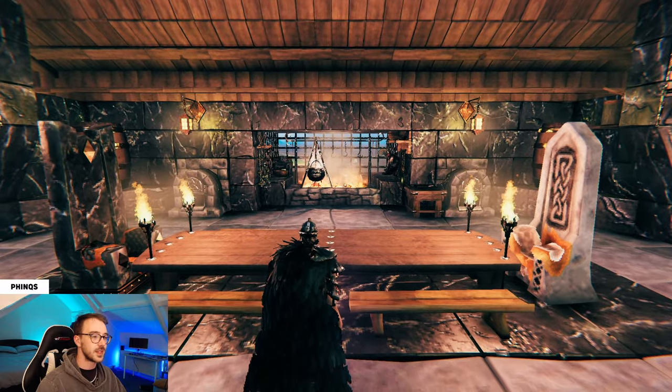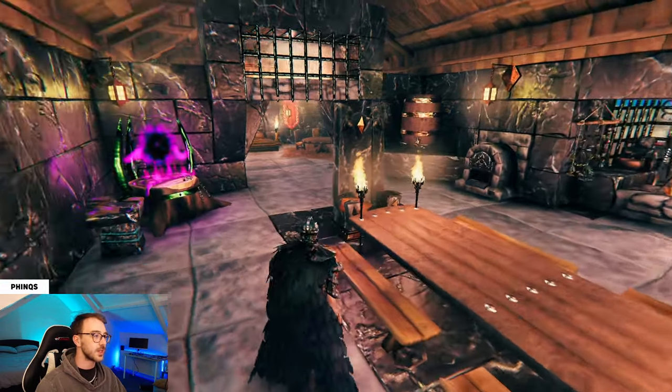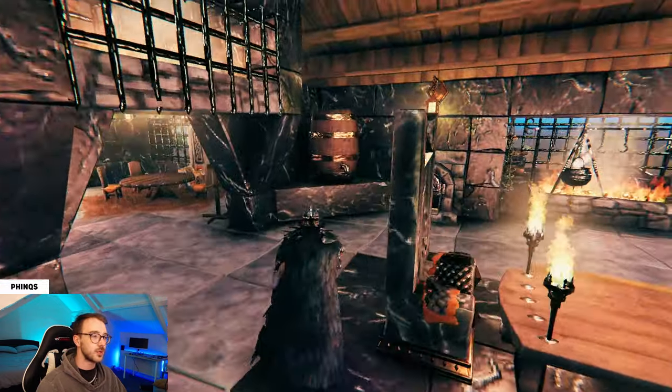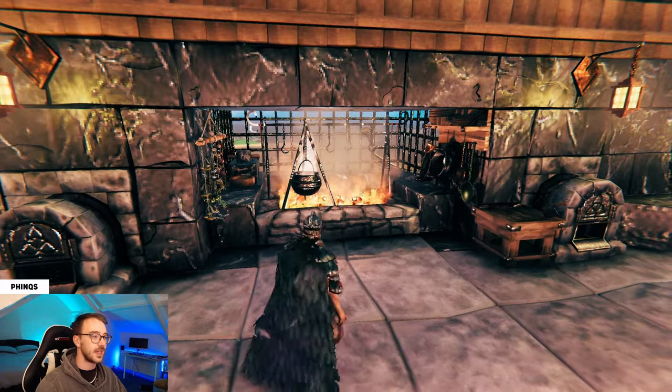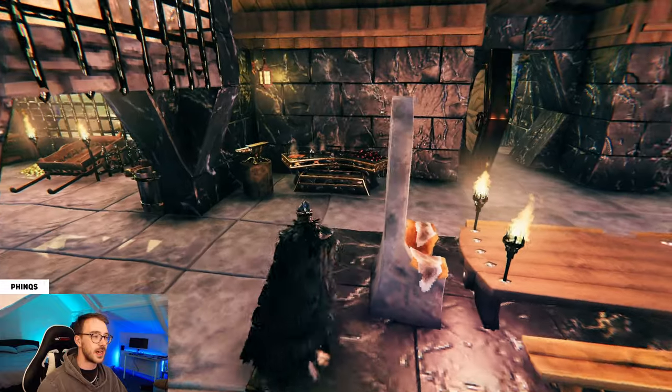you can see we have this crafting room with the room on the left-hand side and the right-hand side of the build. Going clockwise around this room, we have the gulder table, a fermenter and stone oven, a hearth with a Mark's Devil cauldron, another stone oven and fermenter, and a black forge.